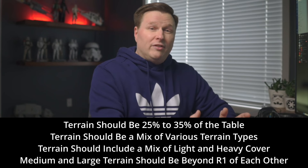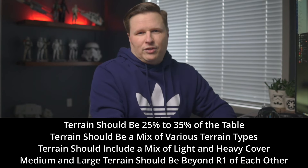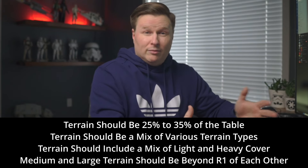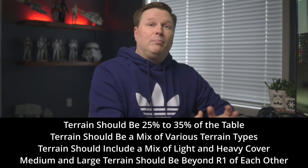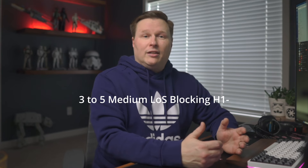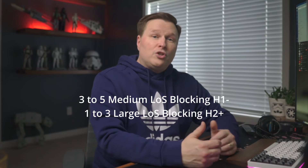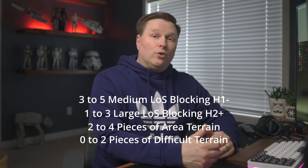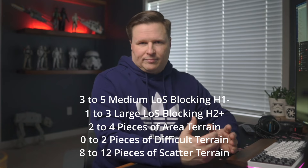Anyways, the guidelines start with four key points to consider. One: terrain should cover 25% of the table at minimum and 35% at maximum — again, sound familiar. Two: terrain should include a mixture of scattered terrain, line of sight blocking terrain, area terrain, and terrain of varying heights. Three: terrain should include a mix of light and heavy cover. Four: medium and large pieces of terrain should be placed roughly range one of each other. Going beyond these core four guidelines, they go on to say you should have three to five medium sized pieces of line of sight blocking terrain of height one or lower, one to three large line of sight blocking terrain pieces of height two or higher, two to four pieces of area terrain, zero to two pieces of difficult area terrain, and eight to twelve pieces of scattered terrain.